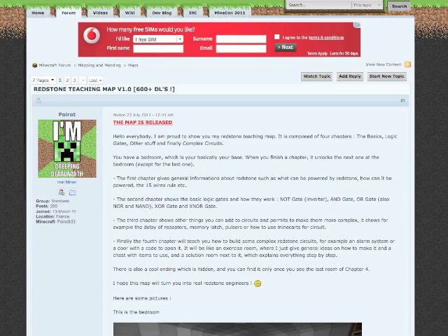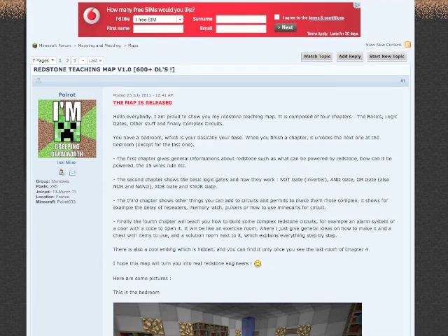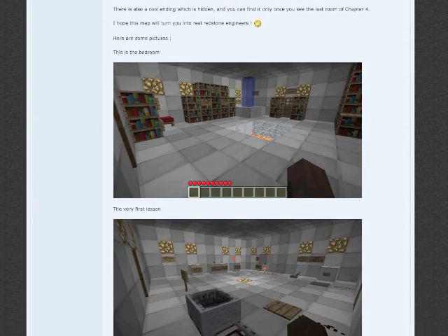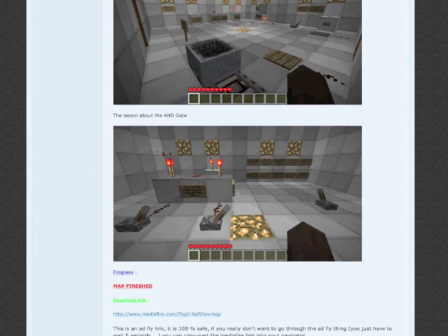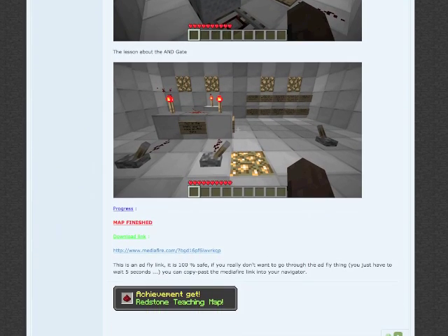The first thing today that I think is actually quite original is somebody on the Minecraft forum — Poirot, I think — who's made a map that's a redstone tutorial. So unlike a redstone tutorial video or a written redstone tutorial, it's actually like a practical lesson in redstone that you can walk around and do things in. Check that out — that's a really good idea.